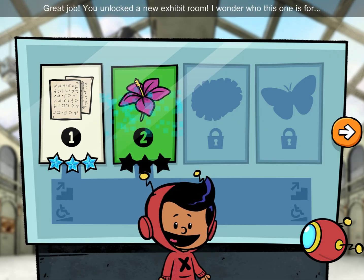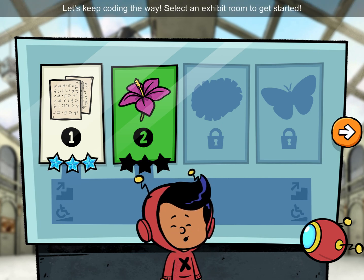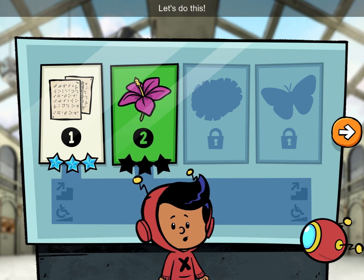Great job! You unlocked a new exhibit room. I wonder who this one is for. Let's keep coding the way. Select an exhibit room to get started. Let's do this.